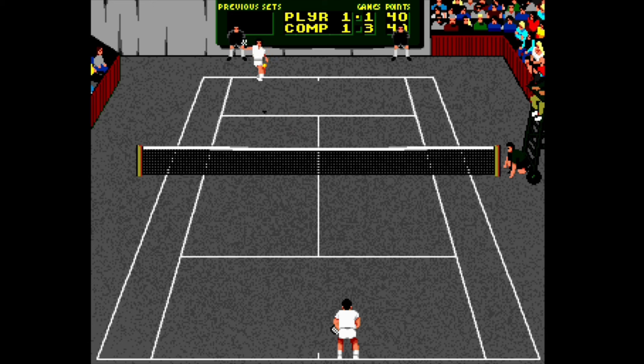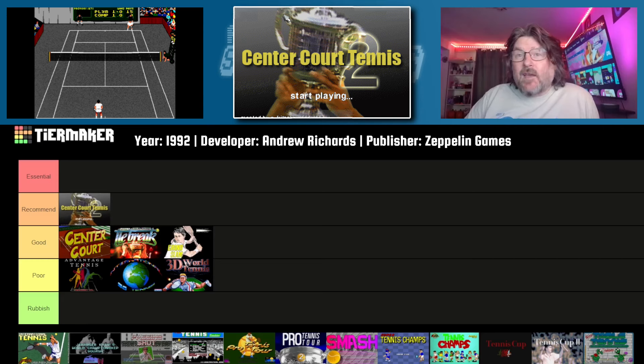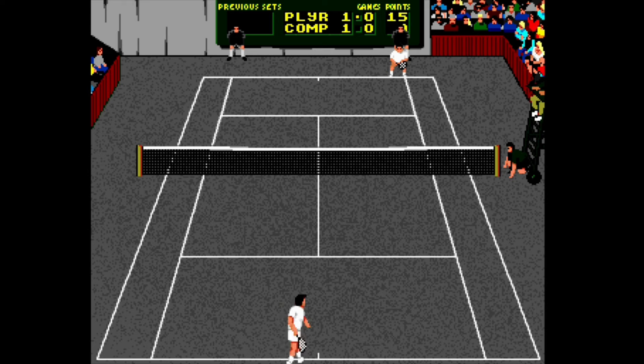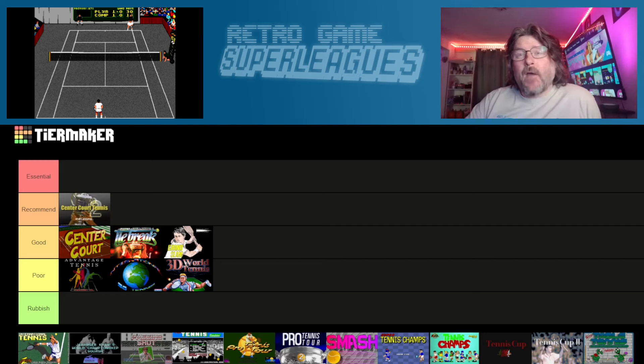Next up we have International Tennis, which came out in 1992 from Zeppelin Games. This one plays a surprisingly good game of tennis, with controls that behave exactly as you'd want them to. Zeppelin Games always had an air of cheapness about them, and this one is actually a lot better than you'd be expecting. The speech, however, does sound like it was done by the programmer himself or a member of his family. What lets the game down completely is the fact that there is no tournament mode or career — you just get single matches in singles or doubles, so the game has no lasting appeal whatsoever. That's going to stop it from going any higher than the Good category, and I'm going to put this one above Grand Slam Tennis.